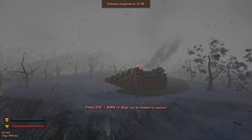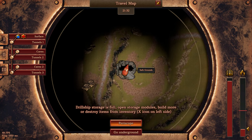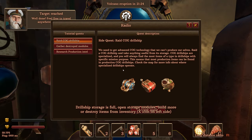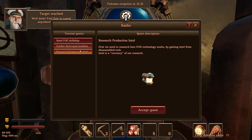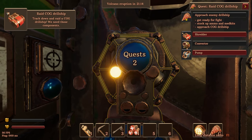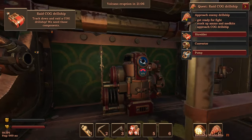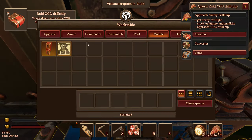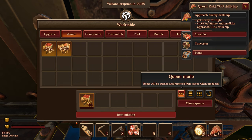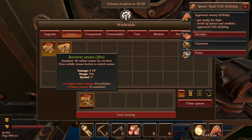Our phone's ringing already — feel free to travel anywhere I want. We've got lots of quests. I'll take this one: approach enemy drill ship, get ready for a fight. Stock up on ammo and med kits. I've only got 16 shots — I should probably get a little bit more ammo. One copper bullet casing, one black powder. I can't just pull it out of the inventory of my ship, I've got to actually go get it. That seems kind of lame.